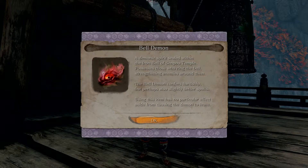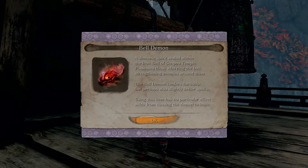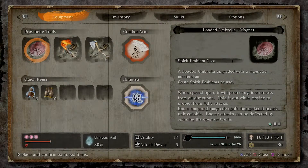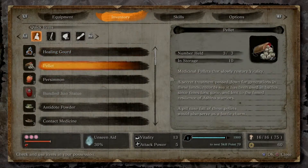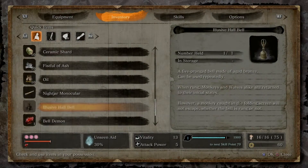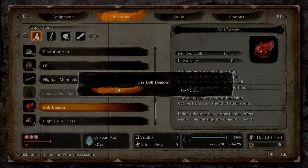That means you've made the game harder, and you get this little item called the Bell Demon. While it's in your possession, the game will be harder. You can go into your inventory at any point, select the item, and get rid of it — just press okay and it'll dispel the demon, dispel the burden.